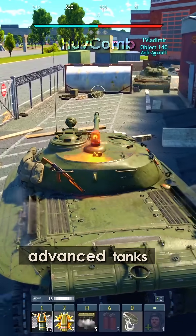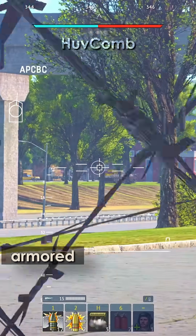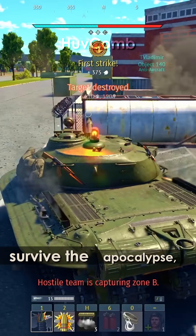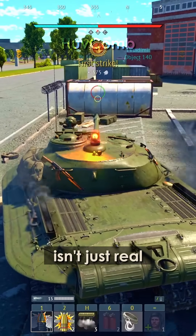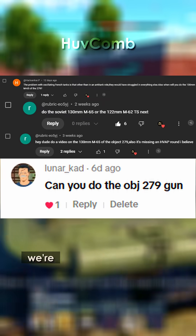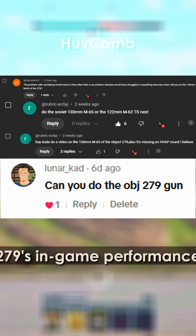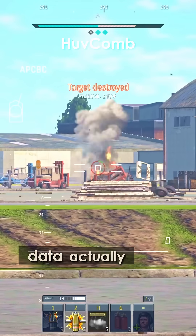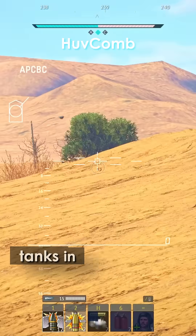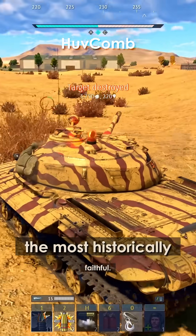What if I told you that one of the most advanced tanks of the Cold War, the Object 279 — a 60-ton armored fortress built to survive the apocalypse — isn't just real, but almost perfectly recreated in War Thunder? Today, we're taking a closer look at the Object 279's in-game performance and comparing it to what historical data actually says. Out of all the tanks in War Thunder, the Object 279 stands as one of the most historically faithful.